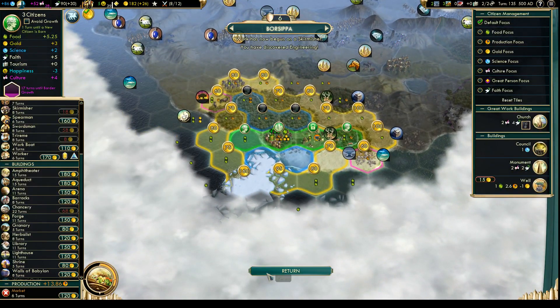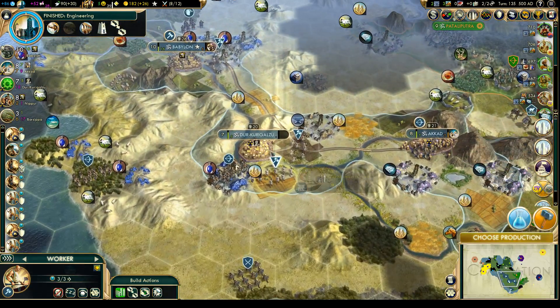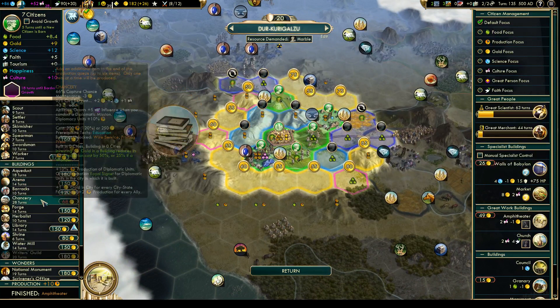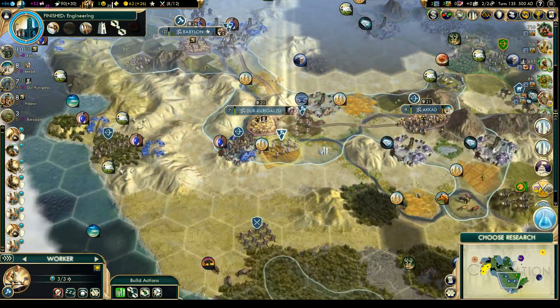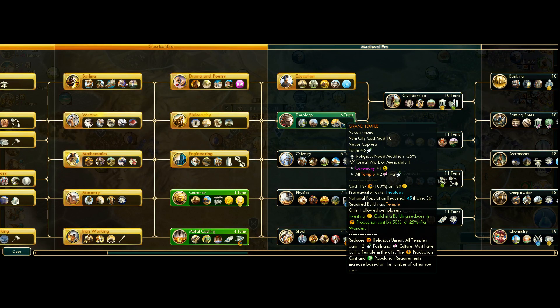Let's get a church — that's good for some extra culture. We don't need the faith pressure since it's not our religion. Let's see barracks — we can even rush that. I think we'll go for Theology next.